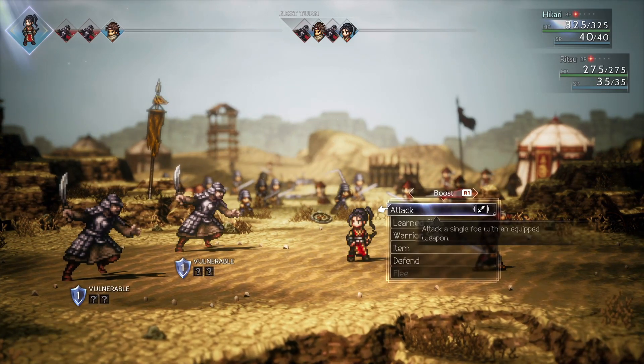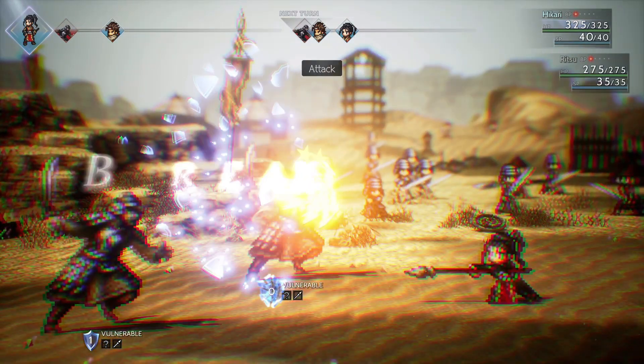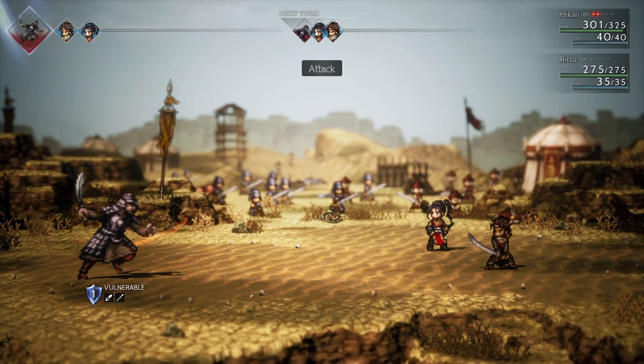After the cutscene you're going to get control of Hikari and have to clear out some enemies. You'll have Ritsu in your party with you to help. These soldiers are weak to both sword and spear, so it really doesn't matter which you use.